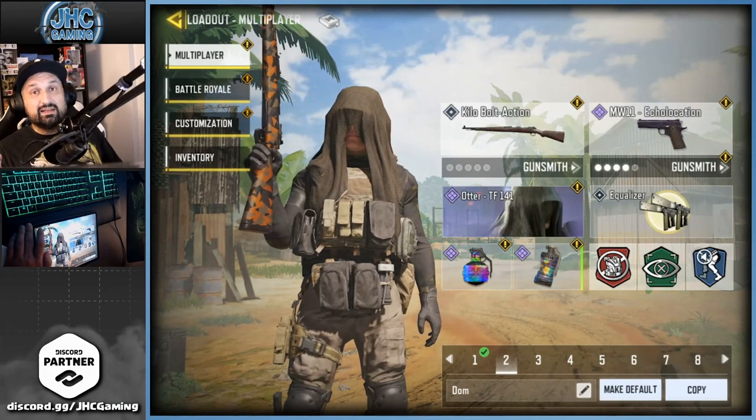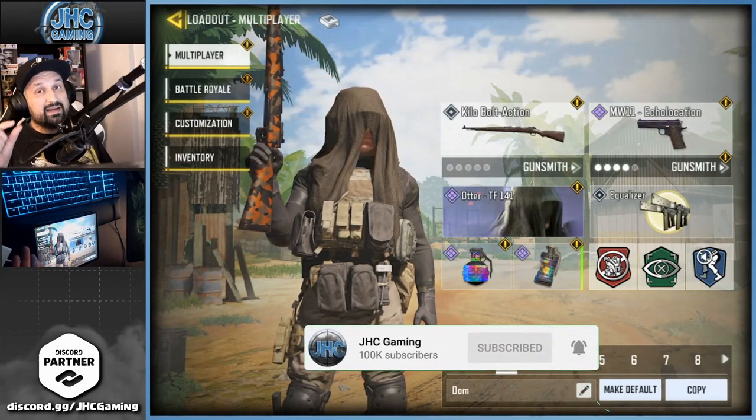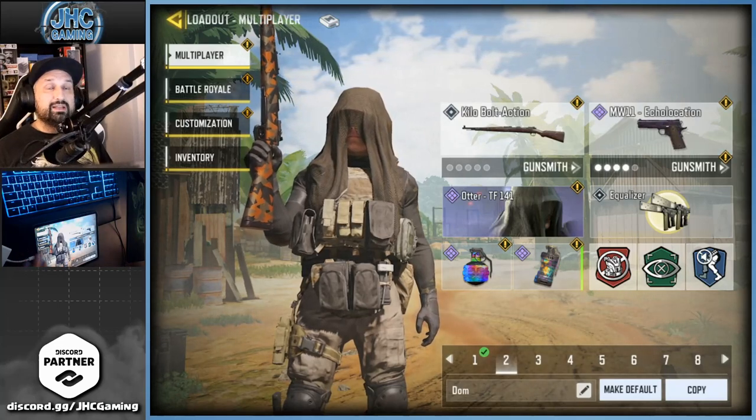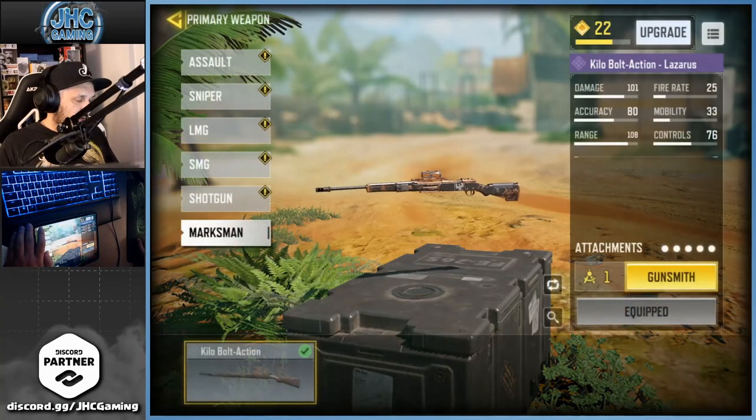Before we start, make sure you subscribe to the channel for daily Call of Duty Mobile videos — we're at 95K subs right now, 5 away from 100, let's do it! Now, on your gunsmith you will be looking for extra damage, extra accuracy, and extra range. Recoil control is not a big deal on snipers since you're not auto-firing, so definitely focus on damage, accuracy, and range — because when you don't get a one shot one kill you might get an assist, which is frustrating.